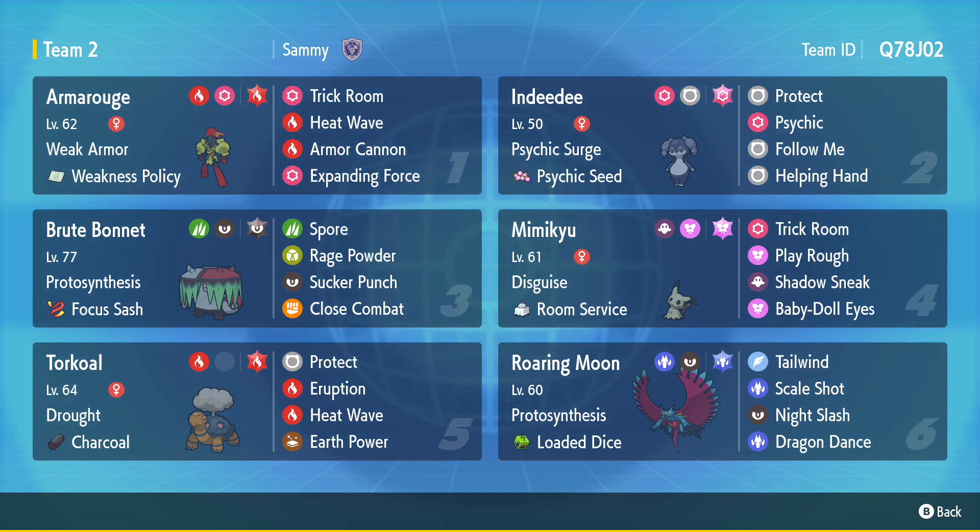You can also go with Torkoal and Roaring Moon. Roaring Moon is set up for a speed Protosynthesis boost so it will activate, and then you can either Dragon Dance or Tailwind, and then Tera Dragon with Scale Shot and the Loaded Dice do tons and tons of damage. Brute Bonnet also works really well with the sun — you have Sucker Punch, dark Tera type for nuking stuff before they can even move. You can Close Combat to blow up stuff that are a problem for Armarouge and Torkoal, maybe stuff like Tyranitar.